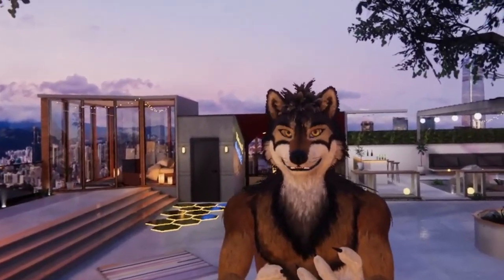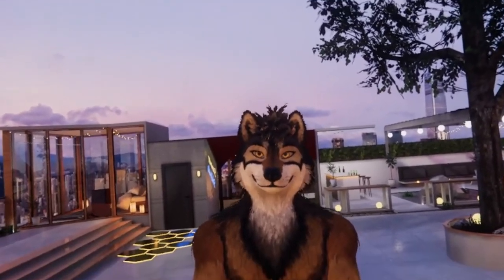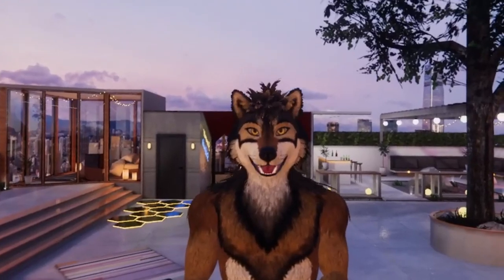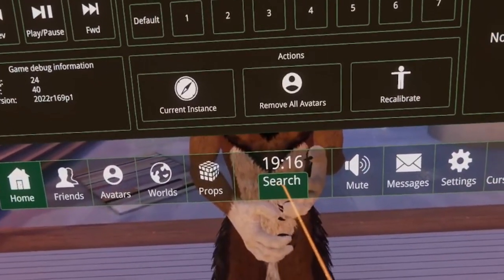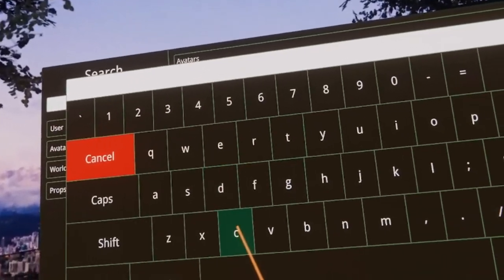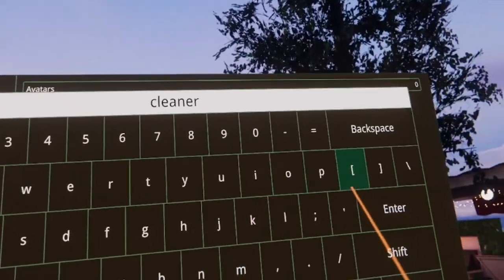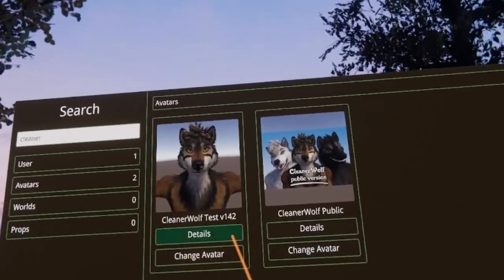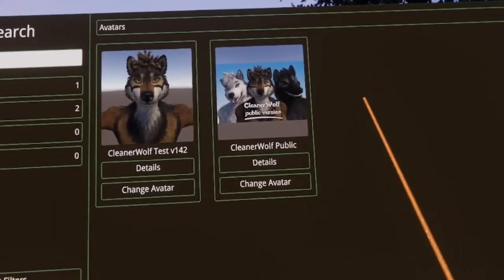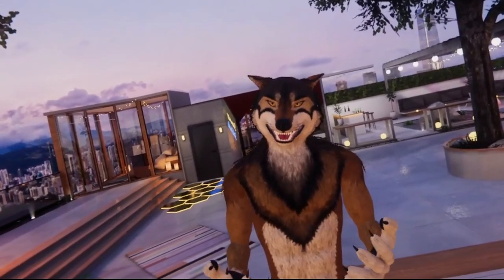In this video I want to focus on the ChilloutVR-specific features, starting with the first nice feature: the avatar search. In ChilloutVR you can search for public avatars. Open the main menu, then click on Search, click on the search field, and type 'Cleaner'. Hit Enter. The correct one is 'Cleaner Wolf Public', so click on Change Avatar.